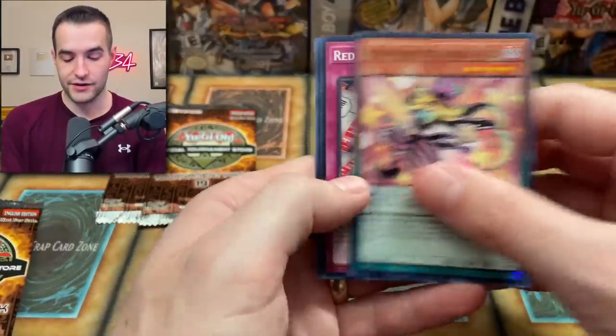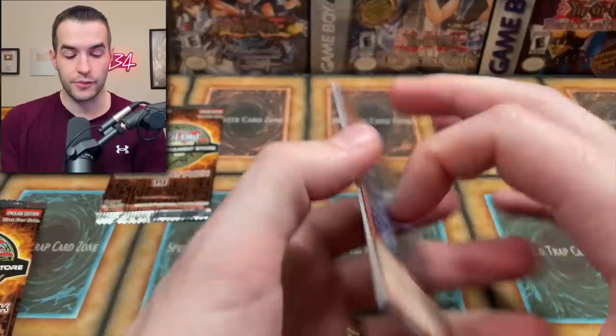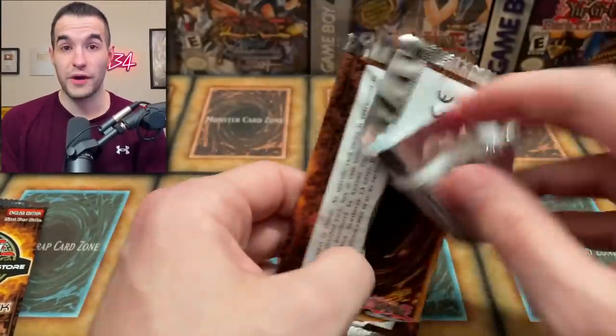Trap Eater — three packs to go. Pretty epic opening, a lot of good cards in here. It's not the best OTS, but definitely not the worst. There are some pretty solid cards and some nice reprints for Edison as well. Knight Assailant and Pain Painter.